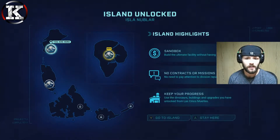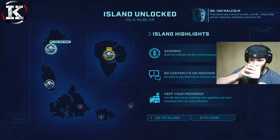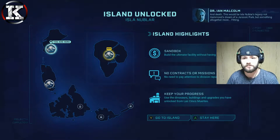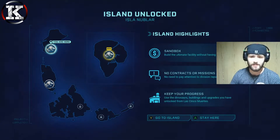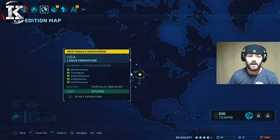Isla Nublar - the sandbox island. That island was a land of wonder and life, impossible, primal, instinctual, predatory, prehistoric life and death. This would be Isla Nublar's legacy - not Hammond's dream of a Jurassic Park, but something altogether more fitting. So Isla Nublar is the sandbox island where you've got completely no budget - you can build whatever you like, but your only restraint is if you haven't unlocked it, you cannot build it.